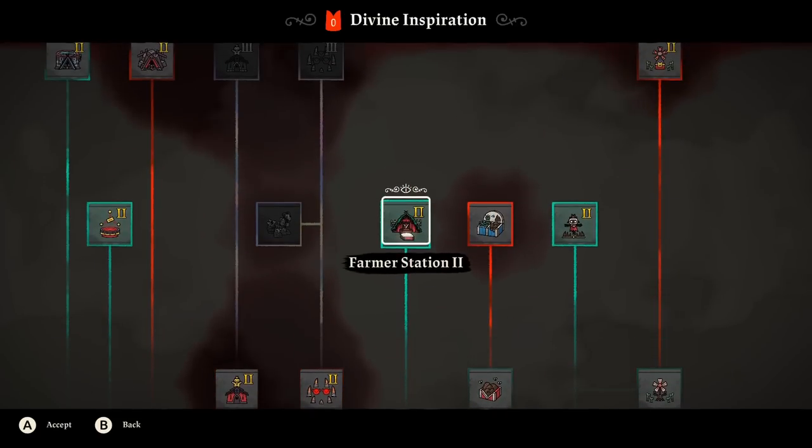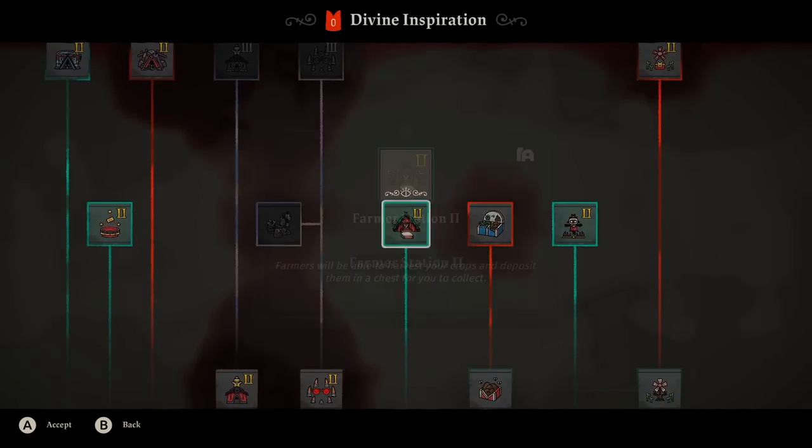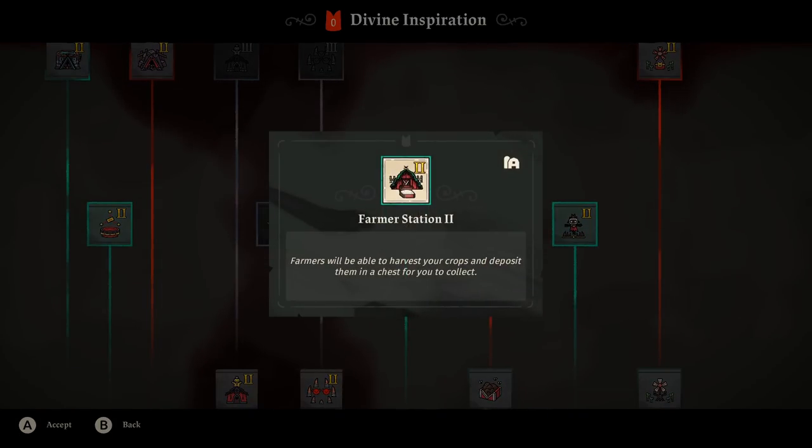Later on, near the end of the game, you'll get Farmer Station 2 at tier four. Once you get this, it's a game changer — they'll also harvest the crops automatically. All you have to do is refill the seed silo and collect the chest. Harvesting three farmer stations' worth of crops manually takes like five minutes, so this is a lifesaver. When you unlock tier four, this should be the first thing you get.